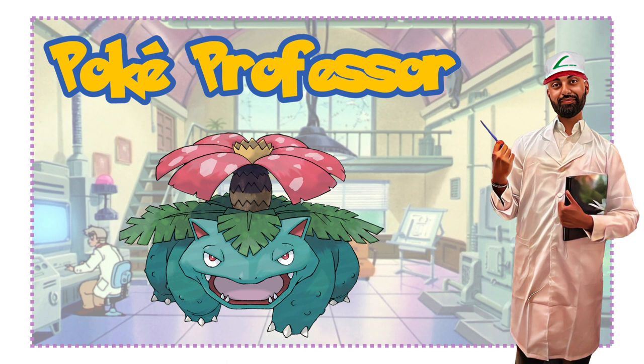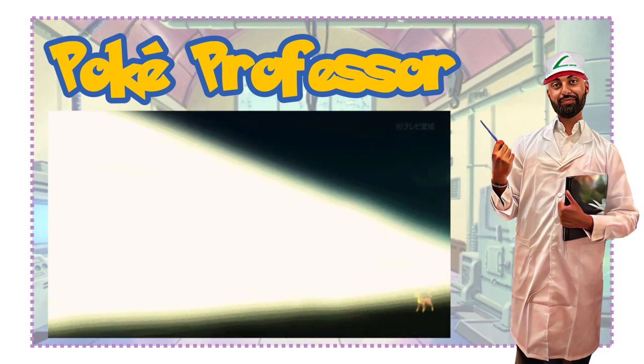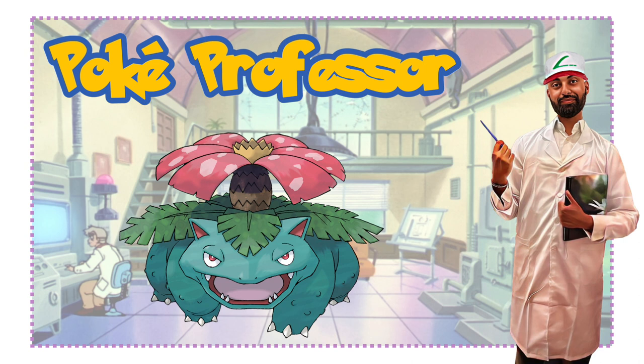Venusaur uses its flower to catch sunlight and rays to convert them into energy. One of the most prominent moves from the anime and games is Solar Beam. Venusaur uses its photosynthesis to absorb the energy of the sun and then propels a very powerful beam to defeat its opponents. The flower also releases a sweet scent that attracts Pokemon and calms emotions — this scent can be stronger after a rainy day. In the anime, Venusaur demonstrates this ability by manipulating nature, releasing several vines from its back to lead an evolution ceremony for Bulbasaur and Ivysaur. This Pokemon is rarely found in the wild and is best known to inhabit grasslands.